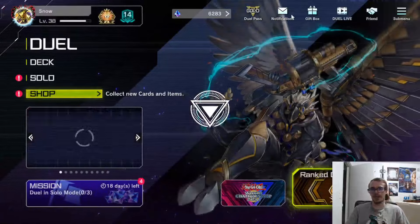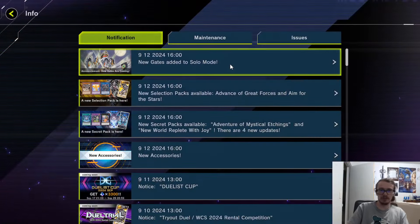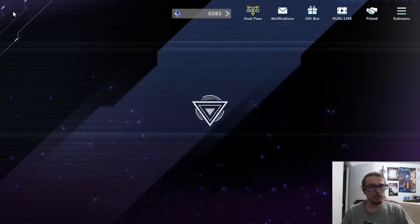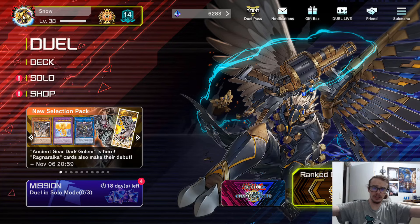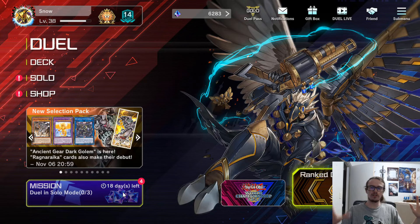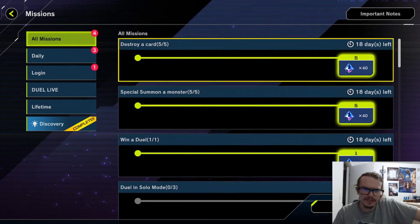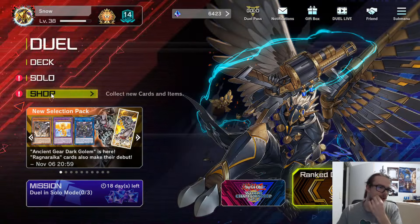Most notably, we gotta talk about the banlist that just happened, which is simply put one of the greatest banlists of all time. It gave us back Wyverbruster and put Biscule Druisworm to three. Which means — Dragon Link! Dragon Link! Dragon Link! That's right, we're going to be playing Dragon Link now once again. It's back, baby. I love Dragon Link, so I'm super excited to play it now that Wyverbruster is back. I don't know why they ever banned Wyverbruster in the first place — that was very clearly never the issue.